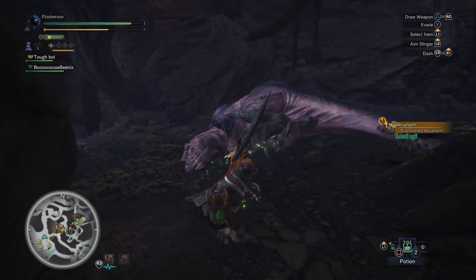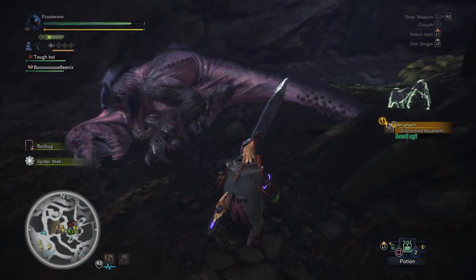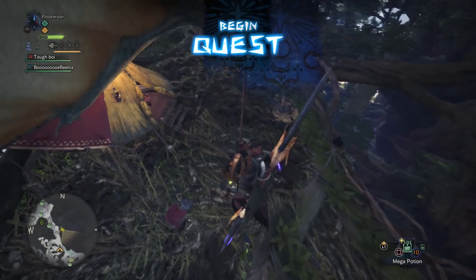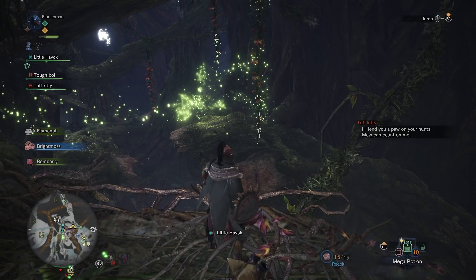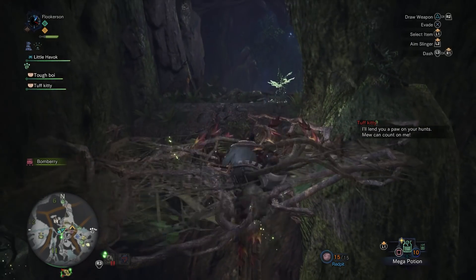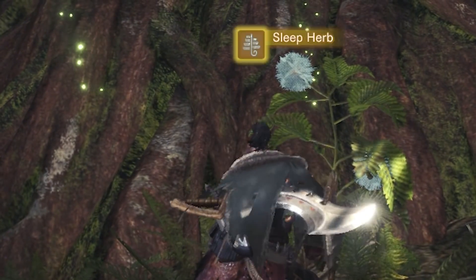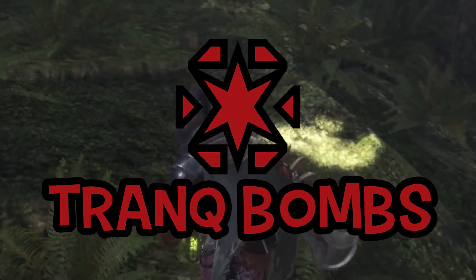The idea of sparing or capturing monsters isn't new to the series, but in the Monster Hunter World beta you aren't given the tools necessary for the job, at least not right off the bat. If you were like me and went off the hunt to start picking up every resource you get your hands on, you may find some parashrooms and sleep herbs. Parashrooms are these big yellow mushrooms, and sleep herbs look like big white dandelions, and if you mash them together, you get trank bombs.